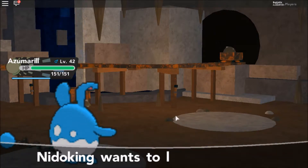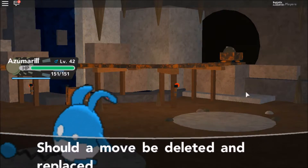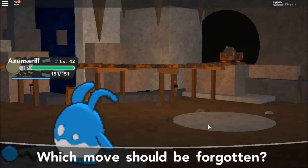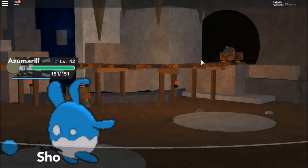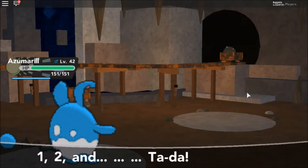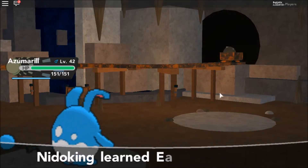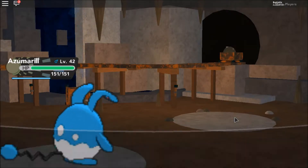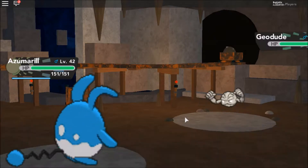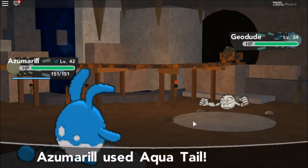Nidoking with the level up — a new move, yes! Been waiting for this. Earth Power — 90 power, okay that's why we need it. Let's get rid of Peck. Finally a decent move for Nidoking, it just took him 40 levels. Another Geodude — and the one-banger!